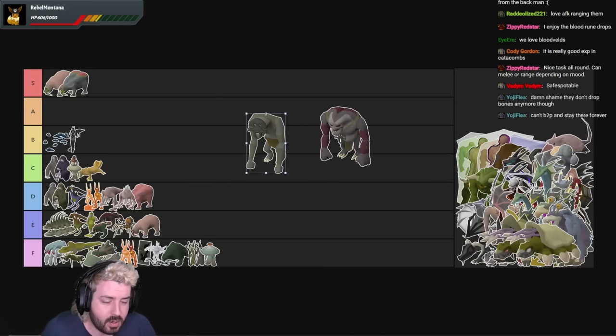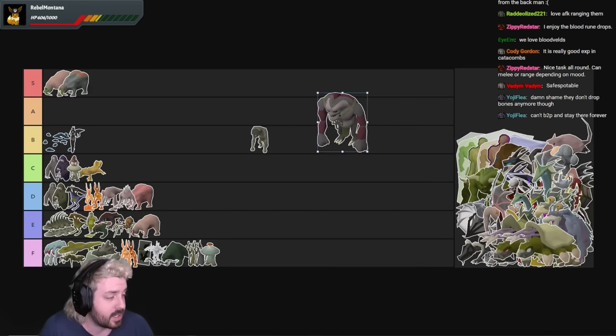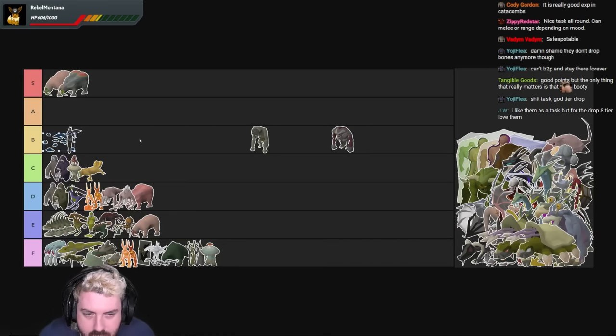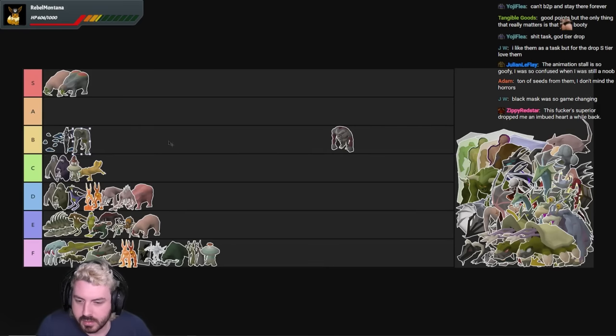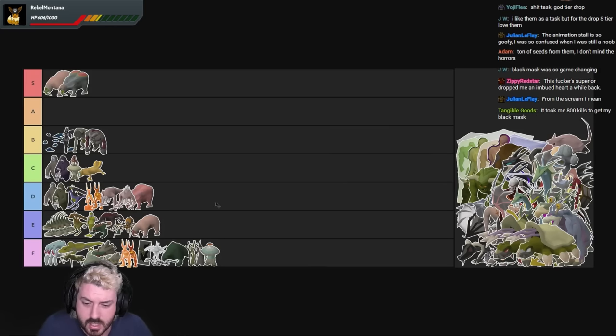Cave horrors are kind of shit as a Slayer task. But as a Slayer monster they're not overly bad. One thing I learned late into my Black Mask grind — the best part about these guys is you don't need to be on task to kill them, which means you can go get your Black Mask as soon as you have the level. I recommend you take the Arceuus Spellbook and use Reanimation Heads, because they drop them really commonly. The Black Mask is rare enough for it to be worth spending your time down there with a cannon. The monster itself is pretty B tier — the superior is awesome so he goes B tier as well.